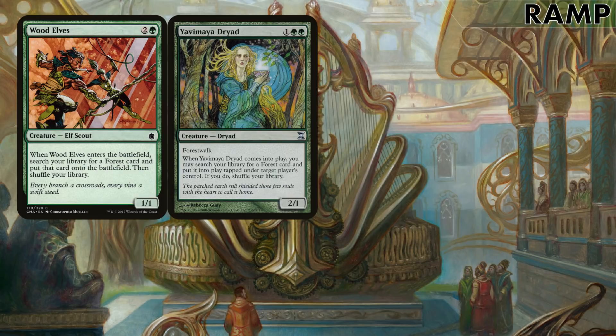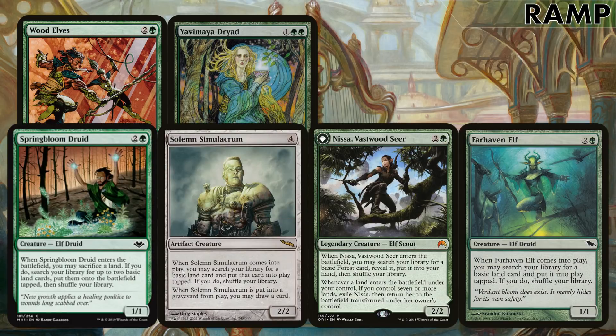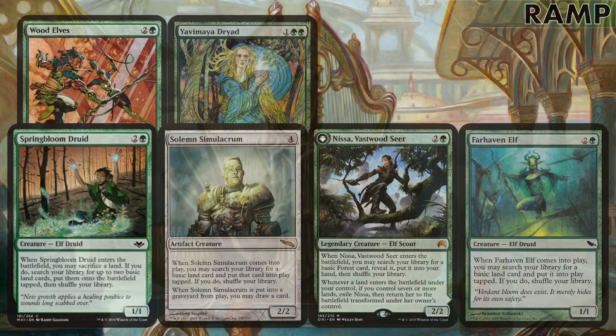A lot of elves and similar creatures can search for lands on entry, and your commander says search for two — this is where we get very abusive and speed far ahead of other players. Wood Elves and Yavimaya Dryad can get forest cards, not just basics, so you can get dual lands. Farhaven Elf and Nissa of Shadowed Boughs can get basics. Spring Bloom Druid is a very greedy card — on entering the battlefield you may sacrifice a land and if you do, search your library for two basics onto the battlefield tapped. With the commander, sacrifice two lands, get four lands.